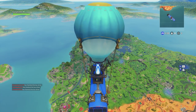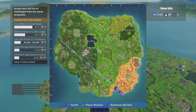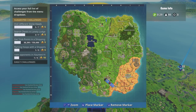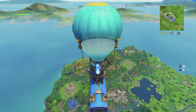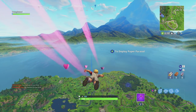I'm gonna be showing you guys the week 10 challenge — search between a covered bridge, waterfall, and the ninth green. I'm gonna be showing you guys this location; it is super easy to find. I'm going to be marking on the map the exact location of this battle star. It is to the right of Lazy, at this little patch of dirt that is in between the covered bridge, waterfall, and the ninth green. That's where you're gonna find this battle star location.